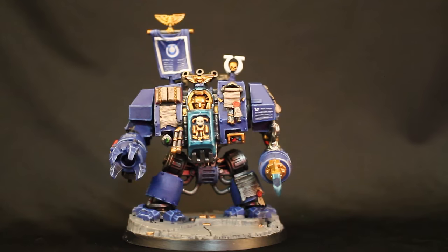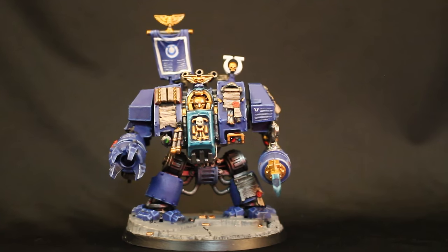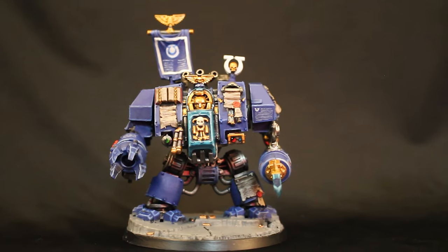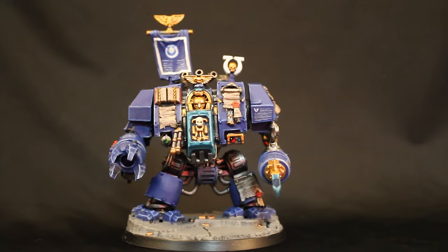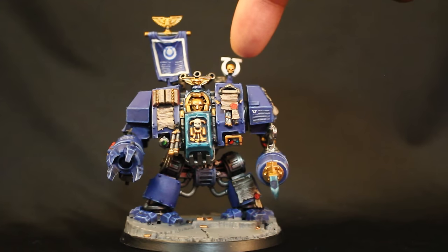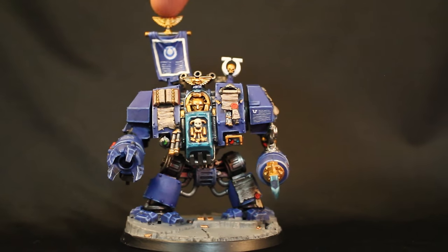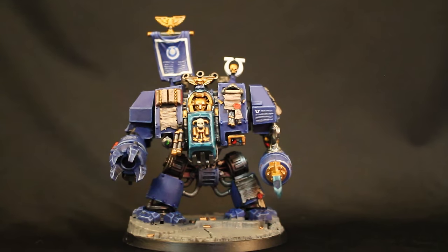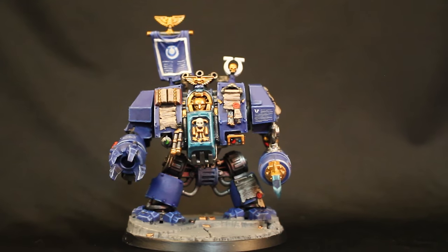It is the Furioso Blood Angels Dreadnought, but built as an Ultramarines Dreadnought. I shaved off most of the blood droplets, most of the wing motifs, and I added some Ultramarine bits — like the Ultramarine symbol here is from the Space Marine character kit, and this back banner is taken from either the character kit or just the Space Marine tactical squad, whichever one has a little back banner.